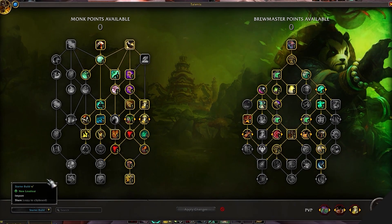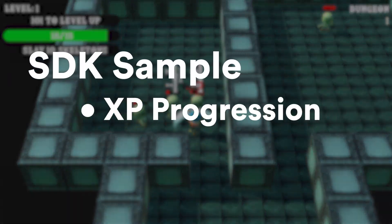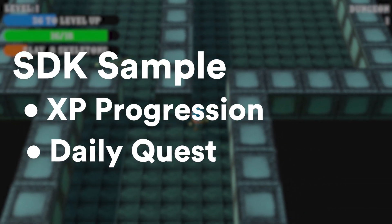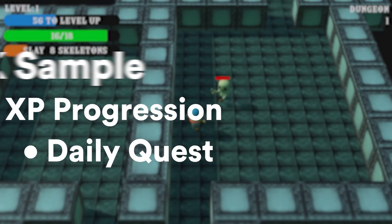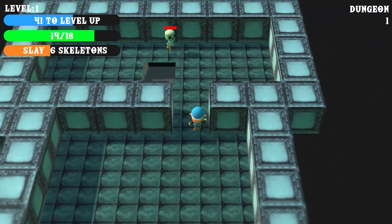We've provided an example game in Unity that you can try out with two types of progressions: a progression system for leveling up and a progression system for a repeating mission structure like a daily quest. The link to the game is available in the video description below, and there are samples found inside the samples folder in our SDKs.